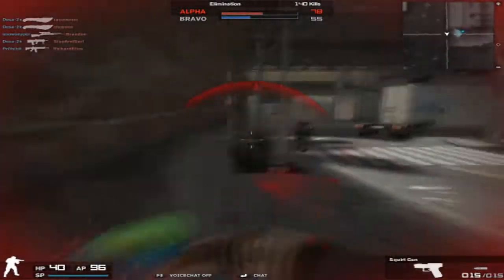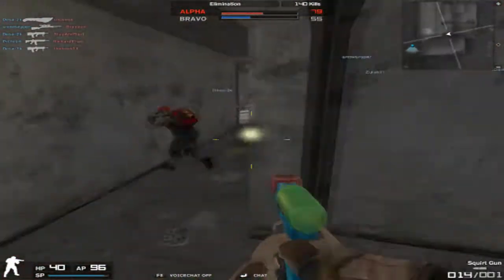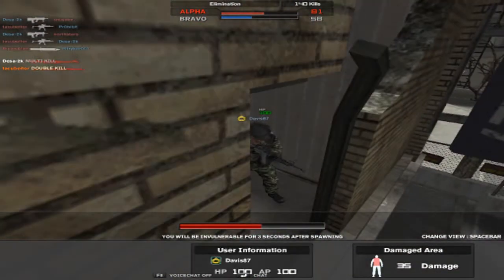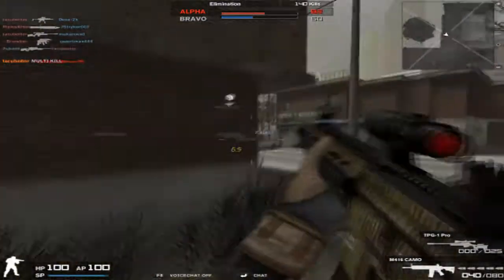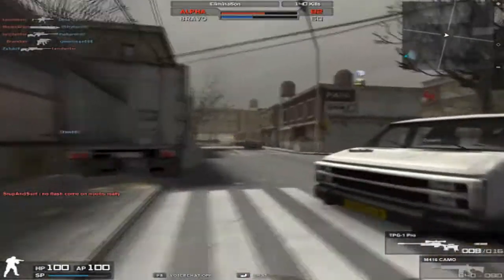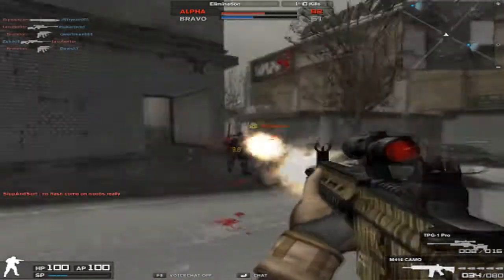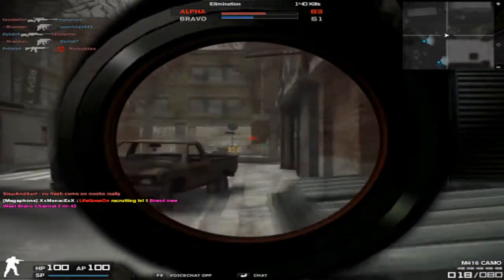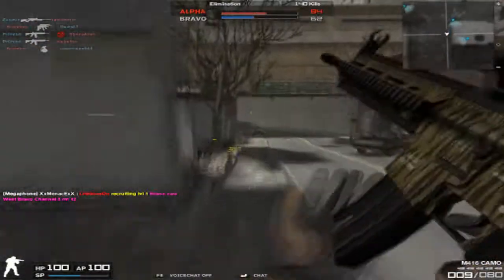Onto the stats: damage is 40 — two more than the M416 standard — still making it a four-hit kill, but with the low recoil and high rate of fire, this gun kills really fast. Portability is 62, four less than the M416 CQB, but you still run really fast with this AR — one of the faster ones for sure. Rate of fire is 74, which is really high, and combined with the low recoil it makes this weapon absolutely dominant.